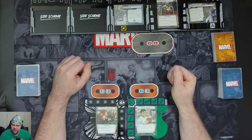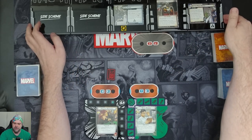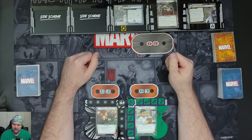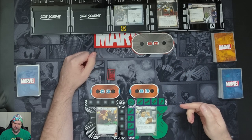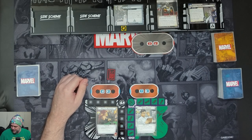Going to advance the scheme to 1B, we have 12 threat per player, scheming out at 24, which will lose the game. There's a forced response: after resolving step one of the villain phase, each player in hero form must choose to either place one threat here or take one damage. This comes in with one threat per player, so we'll have two on that.